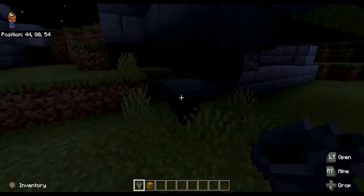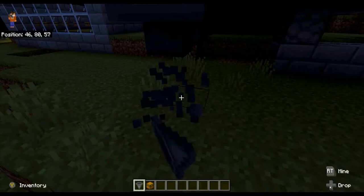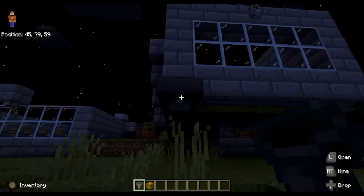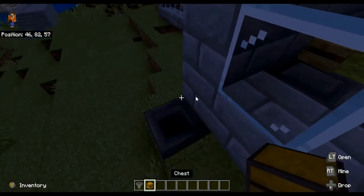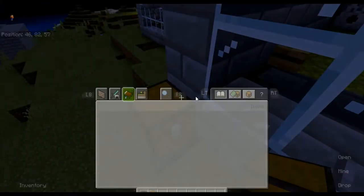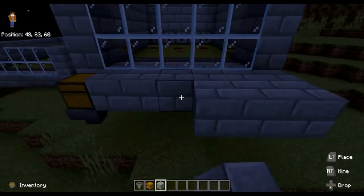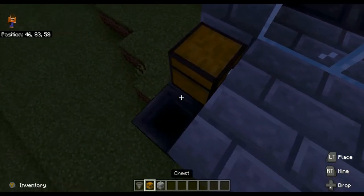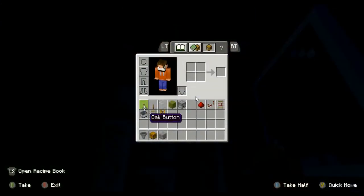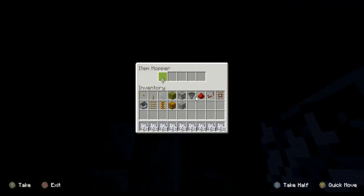Why is it not working? Come on, work. Now bring that out. There, another one. Okay, just leave that there. Now I'll fill this platform in. Place a crouch and place hopper there and that there. Now give yourself a lot and put it into the chest.